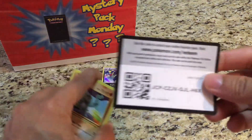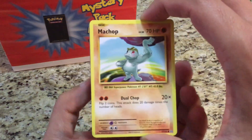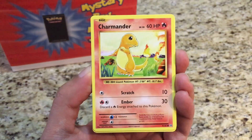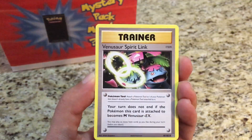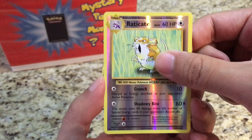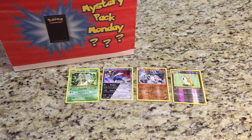There you go, a code card for you guys. Second pack has Hoopa, Growlithe, Water Energy, Magnemite, Charmander, Super Potion, Machoke, Venusaur Spirit Link. The reverse is a Rapidash, and the rare is a Beedrill. Not the best of luck, but we did get one hollow rare and one reverse hollow rare — so that's all right.